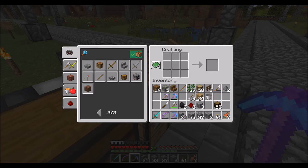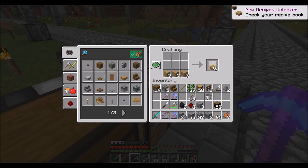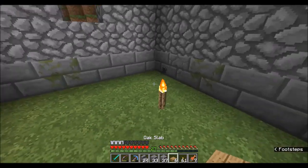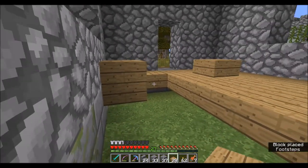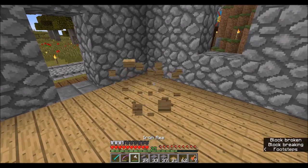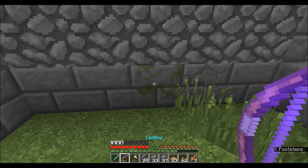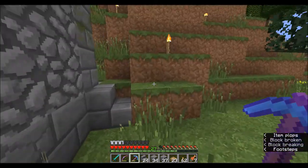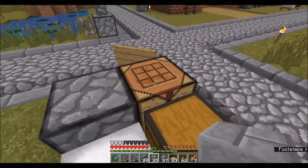I'll throw these in the inventory and go with half slabs - always half-slab it because it's half the amount of resources. Most houses have a little crawl space underneath to let things breathe, which makes me think we actually need to put a vent in. Usually there's venting on both sides of the house for cross ventilation, so I'll put one here and one over here.